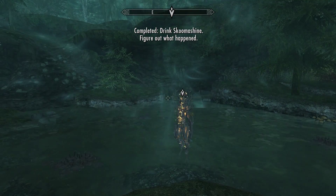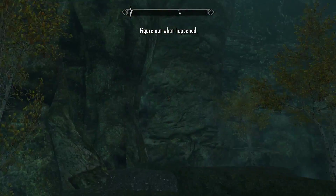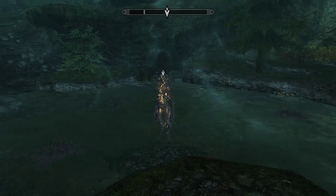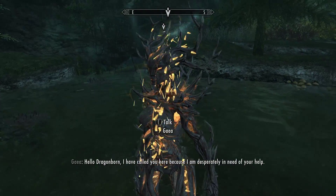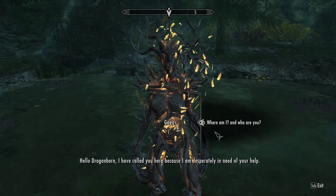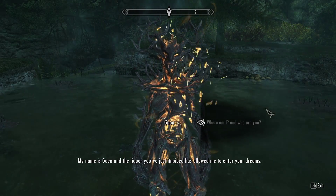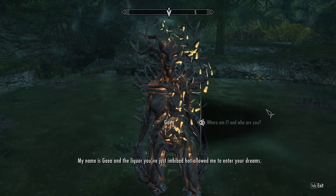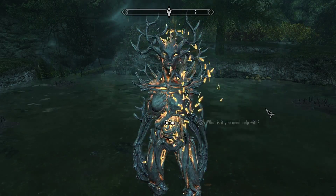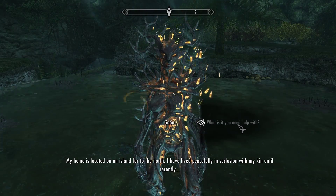So we're going to try it. The effects of Skumashine are unknown, but what I'm trying to set up here is that the player kind of blacks out and falls into some sort of hallucinatory dream. And this is the area that they find themselves in — there's really nothing in this area except for Gaia, and this is the introduction of one of the major players for my quest.